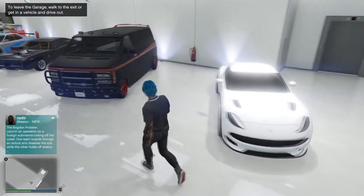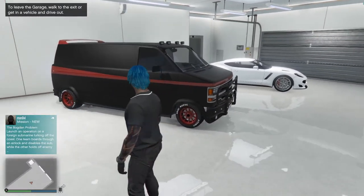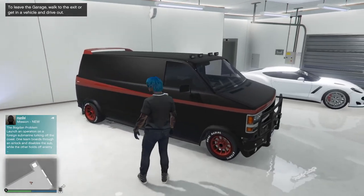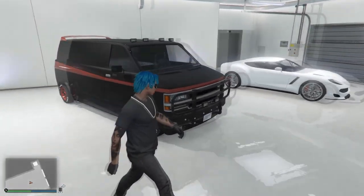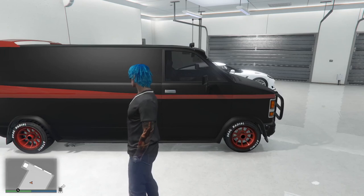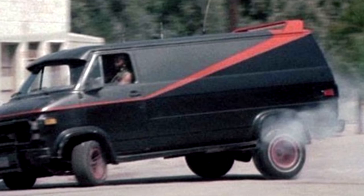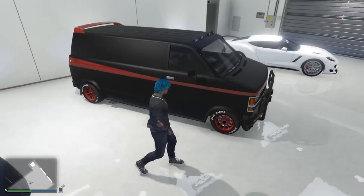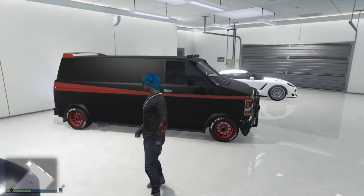Alright, so boom — ignore the white car, I just drove that in here one day. But anyways, here's the A-Team van right here. It's pretty close. I believe it's called the Game Burrito online. Really the only difference is the real van is two-tone — gray on top with red separating it. I'll show a picture of it on screen. Other than that, it's pretty close. I put the bar on the front, the wheels, everything. Just like that.